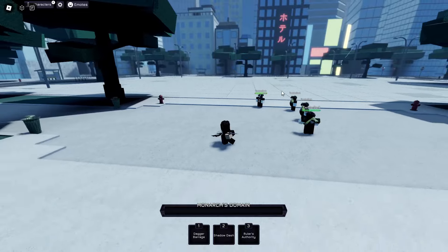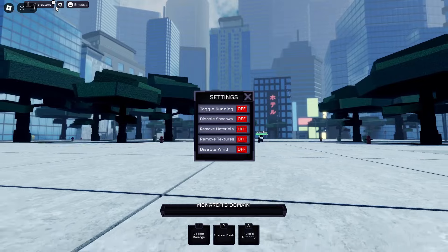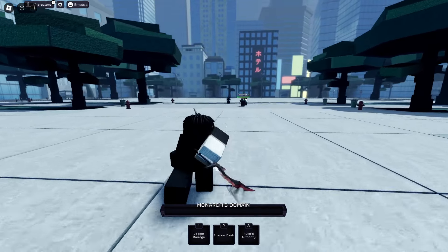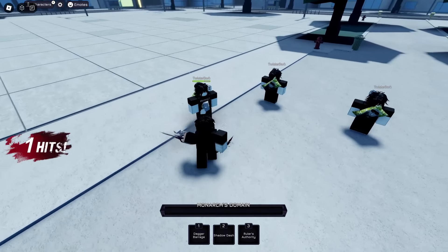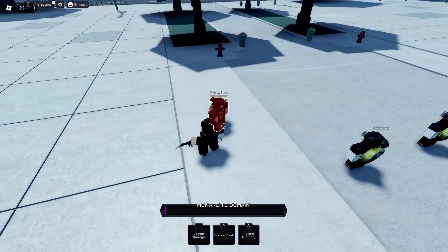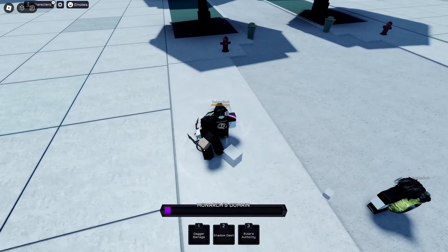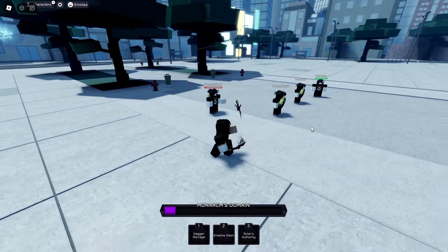Here is the Sunjin Woo idle animation — looks pretty nice, he's spinning around his sword. Also look at this map, it's really good. It would be cool if settings had an option to make it nighttime. Let's show off these M1s real quick — here's a front dash for Sunjin Woo. The game has your basic battlegrounds combat with four M1s and then the down slam. The ultimate is going to be Monarch's Domain, which is about to be really fire.